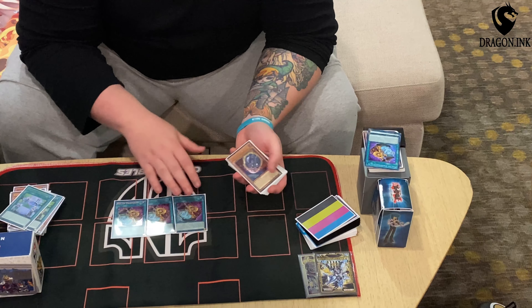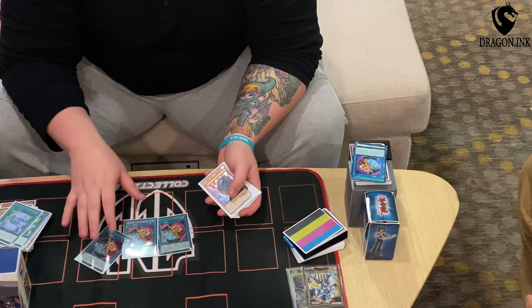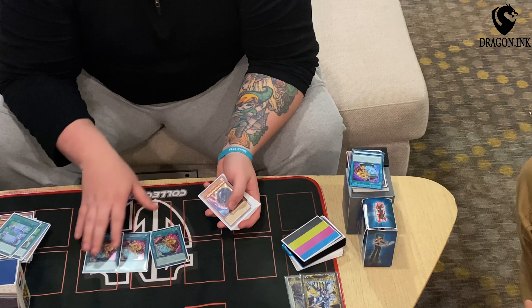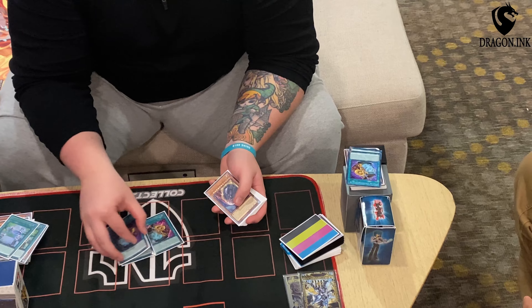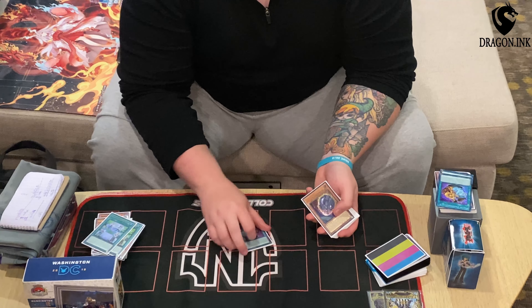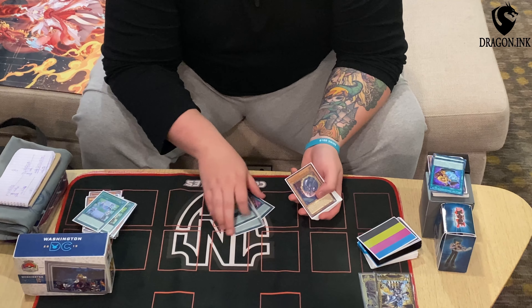3 Prosperity. This card is insane — surge Flood, surge Hand Traps, surge Combo Pieces. It kind of sucks when you go second because you're banishing. Typically when you go first you want to banish the Zeus cards, but when you go second you need those cards to play. So seeing this going second kind of sucks. You always side it out in the mirror because Toad's going to negate it and then they have a Prosperity.